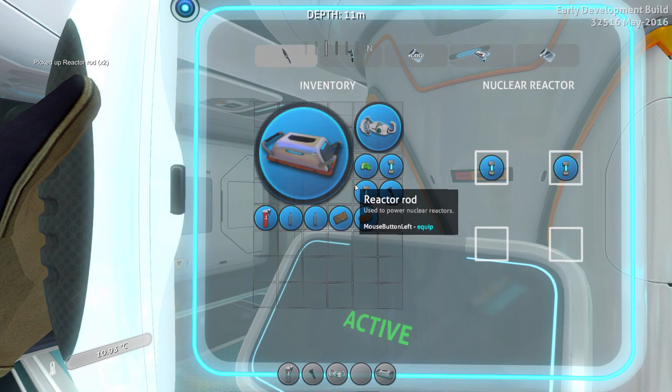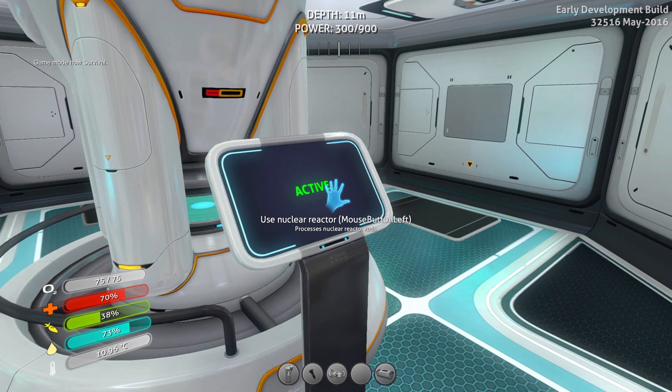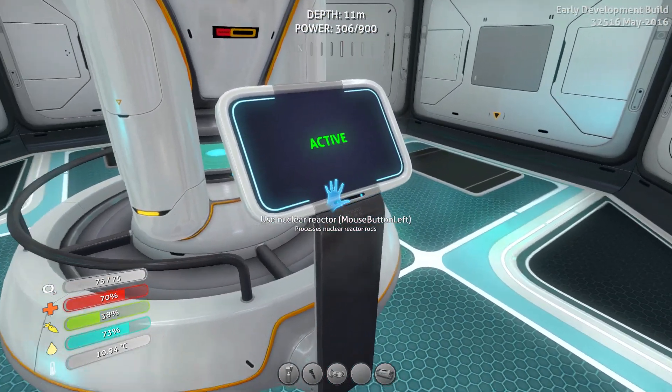Let's go ahead and put these guys in — reactor rod, reactor rod. Now it's going to produce the maximum amount of power. If we switch out of creative mode to survival, it should start showing our power. Right now our power is 300 out of 900, and it's slowly going up — this reactor is producing power.